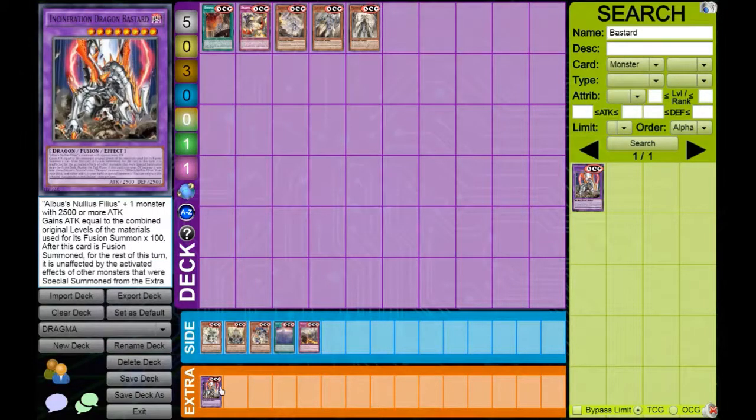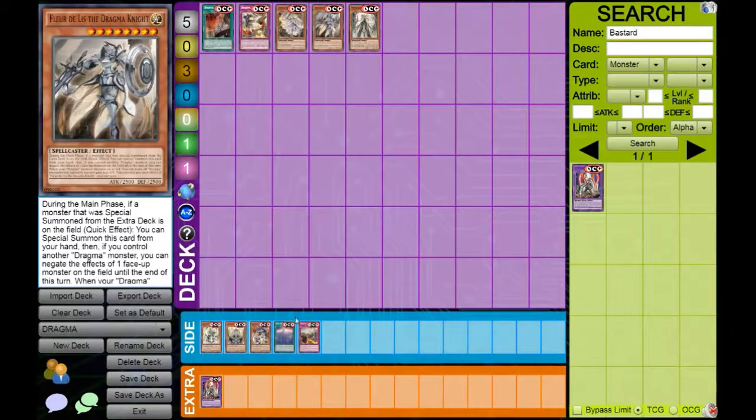On top of that, we've also got Bastard, which on the end phase, if it's been sent to the graveyard, you get to search for a Dragma card. Like I said, you usually send this and will be searching for Fleur de Lis on the end phase, so it becomes a searchable hand trap.